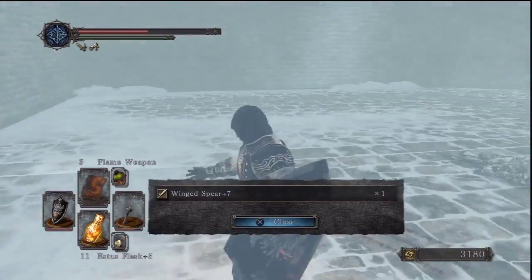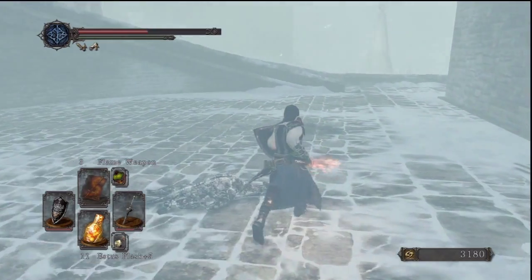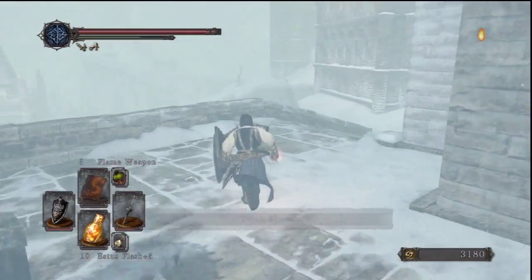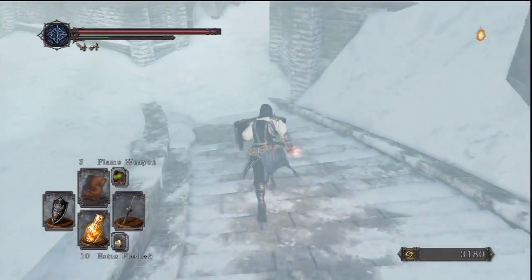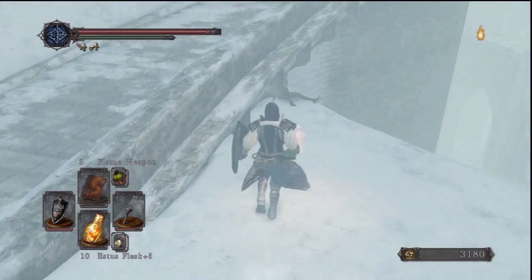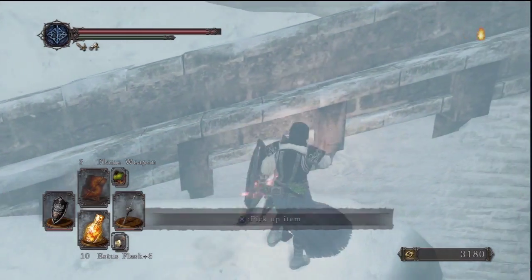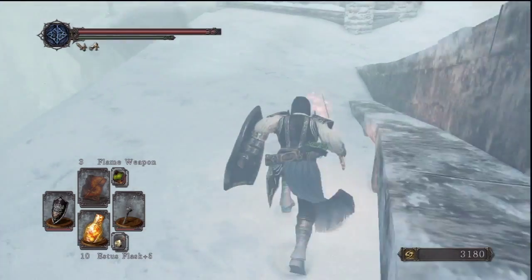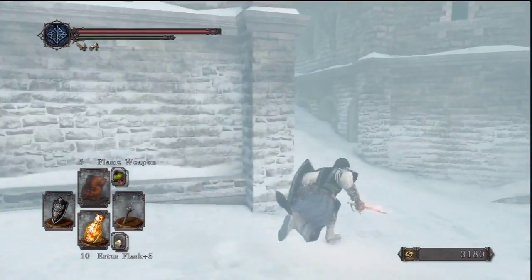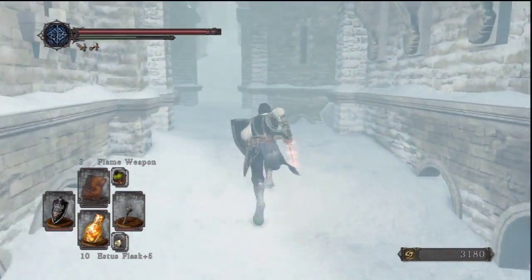In the dog pit we find something you might consider nice if you like spears. The winged spear, as far as I'm concerned, is one of the better spears. There's not that many spears I would use, actually. The silver black spear is one that I actually like when it's infused with dark — it's pretty strong, actually.